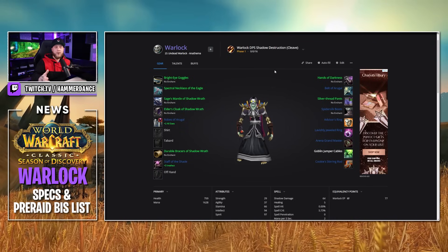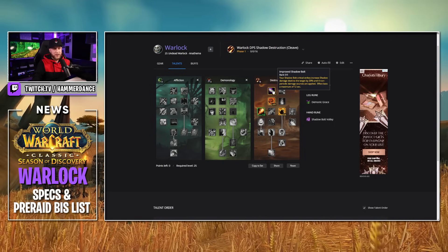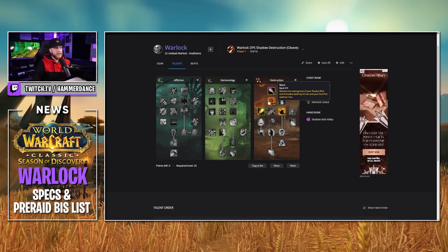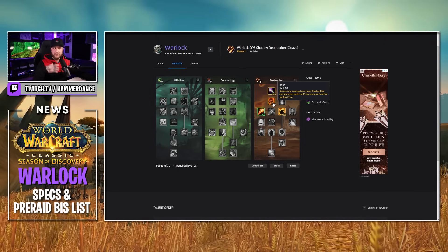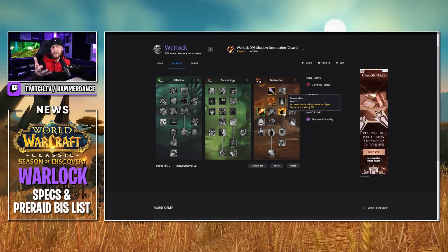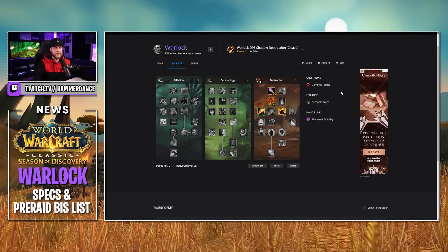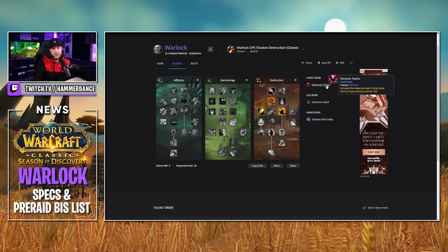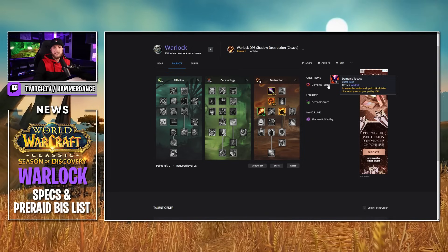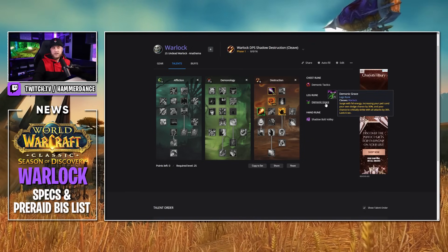We're going to start off with my Warlock Destruction Shadow Cleave build. The talents for this build are pretty simple. We're going to put five points into Improved Shadow Bolt to increase our Shadow Damage on that target, five points in Bane to reduce the cast time of our Shadow Bolt, five points in Devastation to get that extra 5% crit chance, and then one point in Improved Fire Bolt because we'll have our Imp out when DPSing this build.